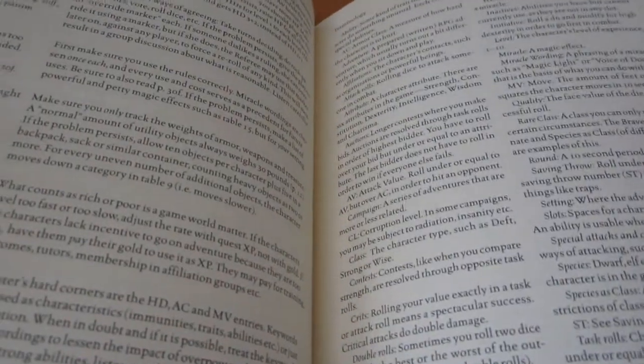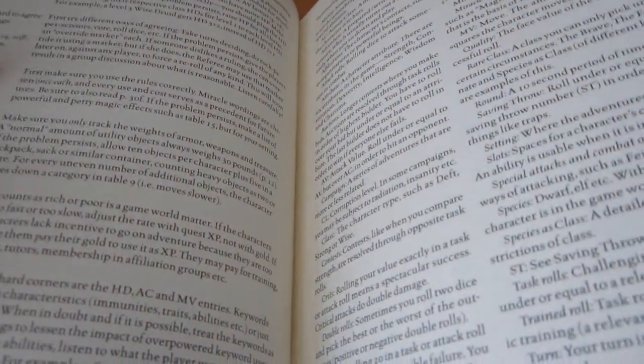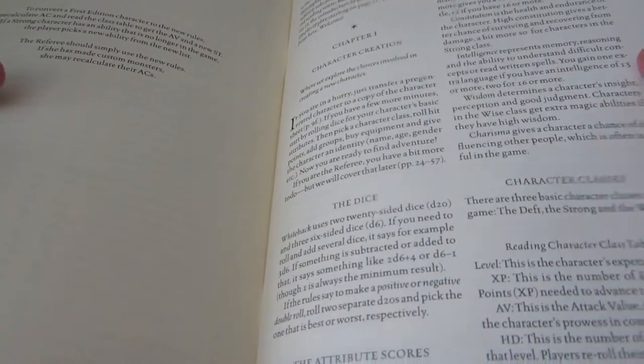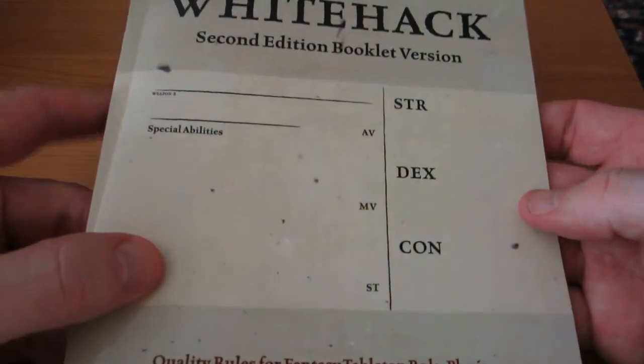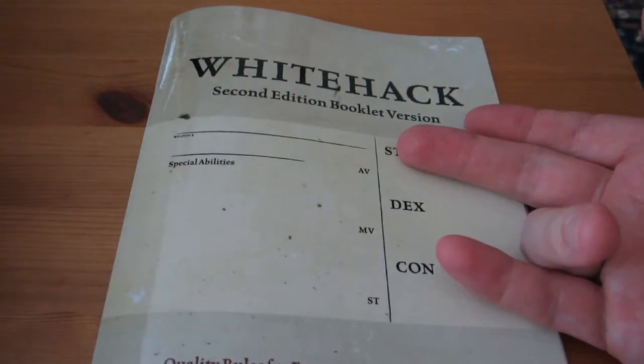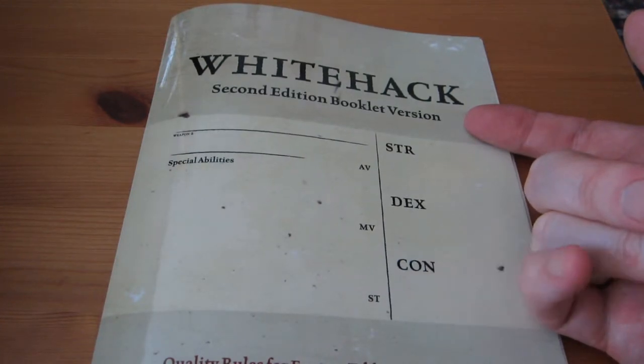The last actual text is on page 61, then comes the terminology, index, and open game license on the last page. So saying it's 64 pages is even generous — the game starts on page five and ends on 61, so it's more like 55 or 56 pages. And it's still a complete game, though one that requires an old-school mindset where you're prepared to improvise a lot and use the idea of rulings, not rules.